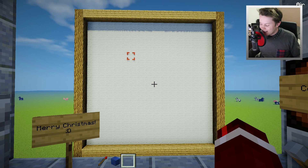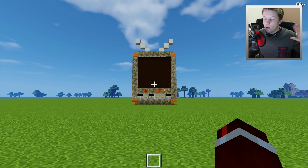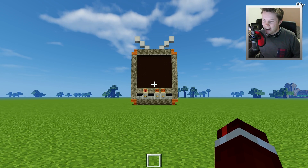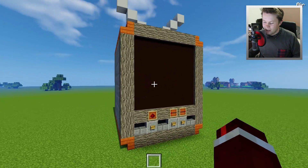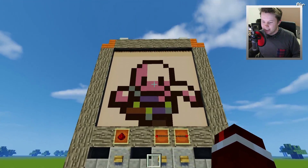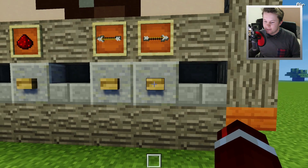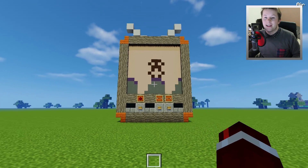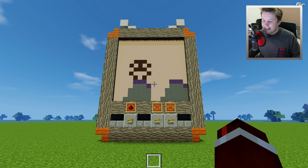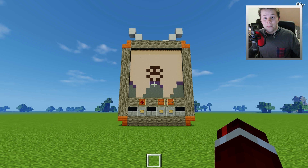Now we're getting into some serious stuff. What we are looking at is a working TV — and I repeat, no mods are being used here, this is all a command block creation. We have to first turn it on, so let's press the power button — and look at this, we get a running man! We can also change the channel. If we press over here, we get a new channel with an alien jumping from rock to rock — that is so cool. I'm not gonna show you guys all the channels but there will be a card on screen. This honestly took me about three days to create, and it is all using command blocks in vanilla Minecraft.